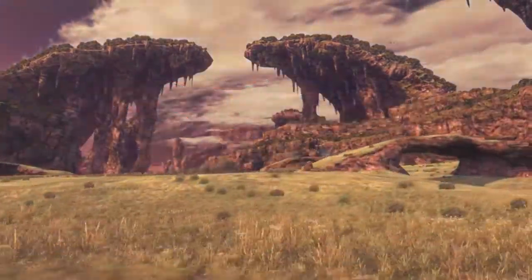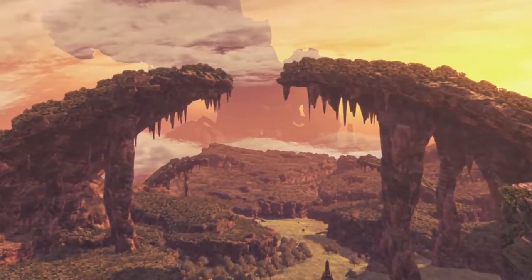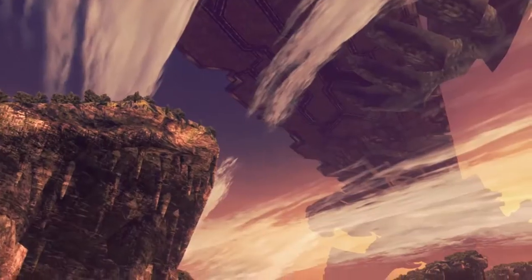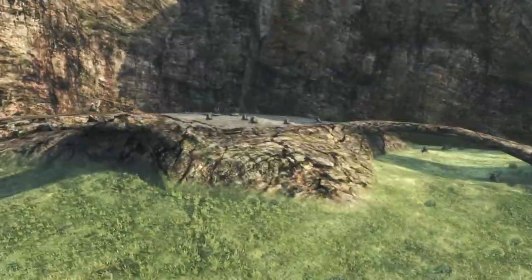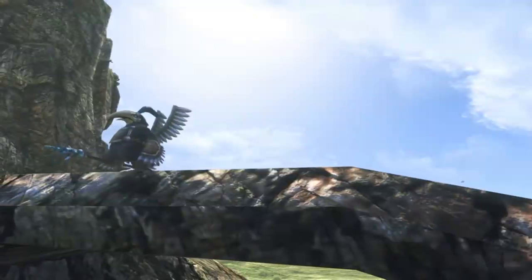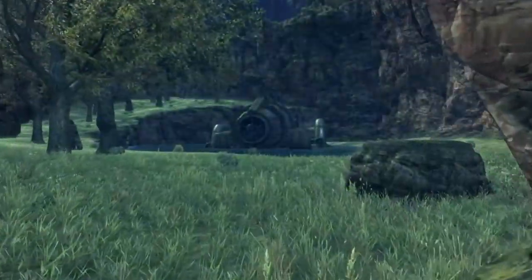This vast open plain makes up the leg of the Bionis. With a lush atmosphere and its iconic overhanging cliffs, Gaur Plain is home to a myriad of secrets to uncover. The hidden tribe of the Turkin make their home here, as do refugees from the now devastated Colony 6.